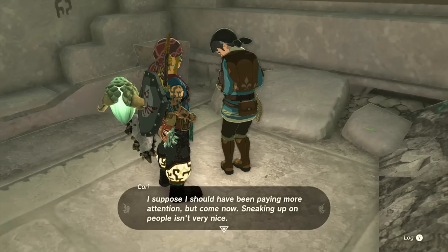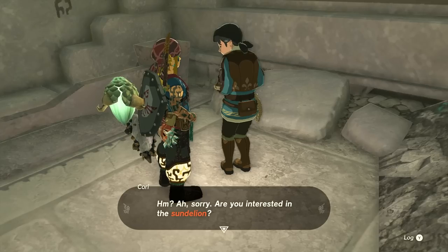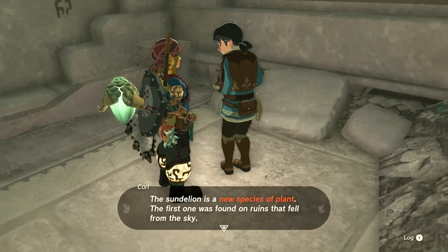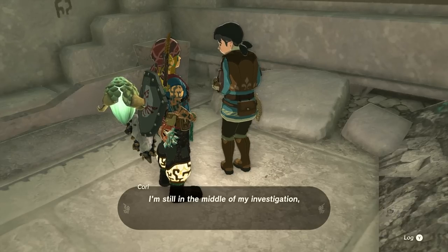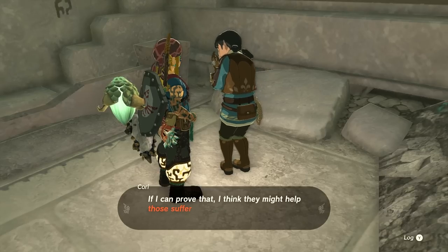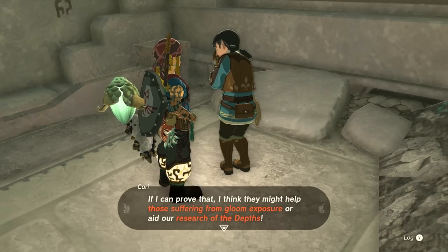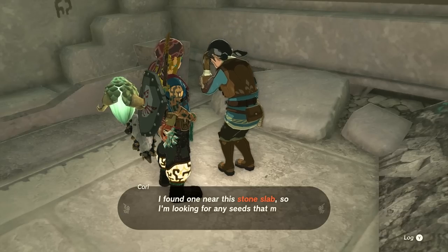Sorry — I should have been paying more attention. Sneaking up on people isn't very nice! It's a researcher. She says the Sundelion is a new species of plant — the first one was found on ruins that fell from the sky, meaning they grow on sky islands. She's still in the middle of her investigation, but early results indicate they have some relation to Gloom. If she can prove it, she thinks they might help those suffering from Gloom exposure or aid research.